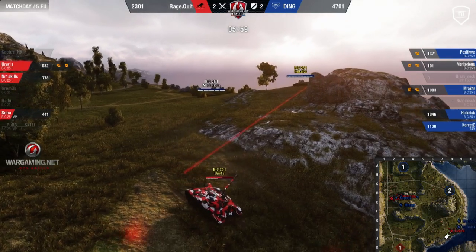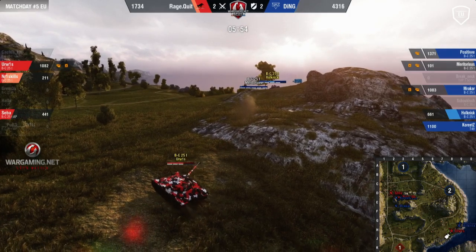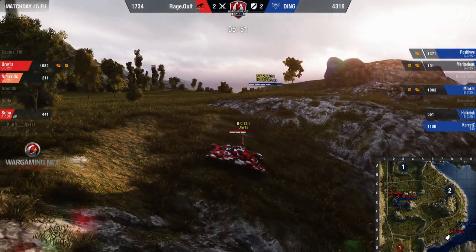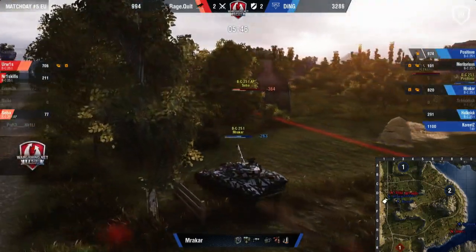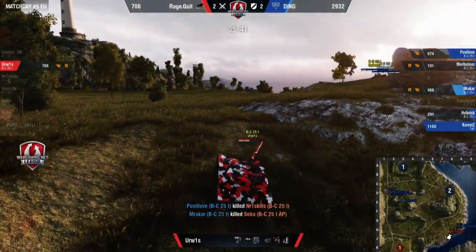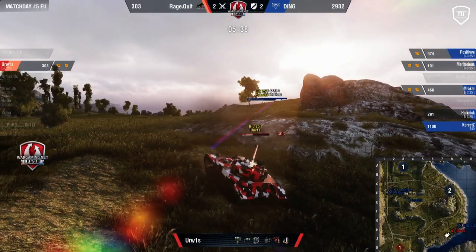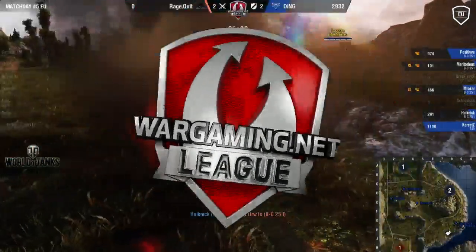Let's remind people — when you need to snipe from distance with batshot, batshot is not the best sniper in the game; there's a lot of chance you'll just bounce or completely miss. Ding had everything going for them — upper position, shooting tanks that already lost some HP. Not easy for those batshots to get shots where thing was in such a good position, all coming from an upper angle while driving. They were shooting guys right below them, pretty much static. Mrakar comes to clean up Seba — Positive picks up Number One Skills, Mrakar picks up Seba. Hook will pick up Urwiz and make the score three to two in favor of ding.